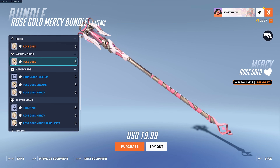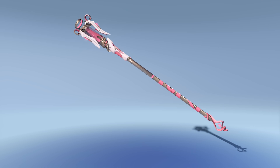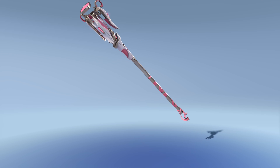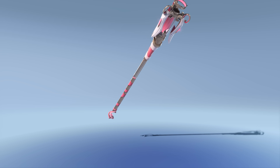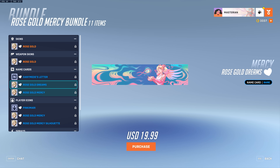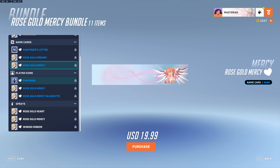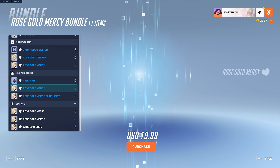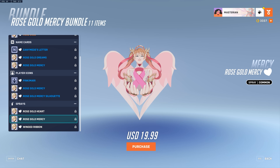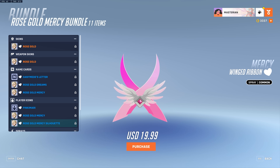Beyond the skin, we also get the Rose Gold weapon skin, which can be equipped on any Mercy skin — so no matter what skin you're using, you can still have the Rose Gold Mercy staff. The bundle also comes with a number of other goodies: the Ganymede's Letter name card, the Rose Gold Dreams name card, Rose Gold Mercy name card, the Pinky Mari player icon, Rose Gold Mercy player icon, Rose Gold Mercy Silhouette player icon, and sprays including Rose Gold Heart, Rose Gold Mercy, and Winged Ribbon.